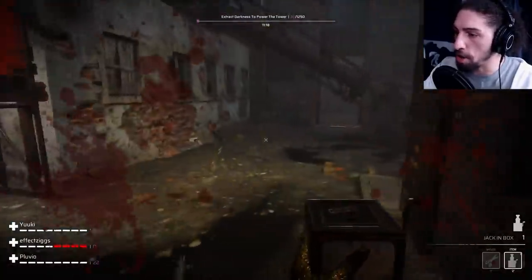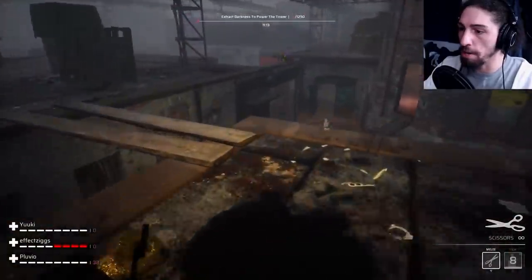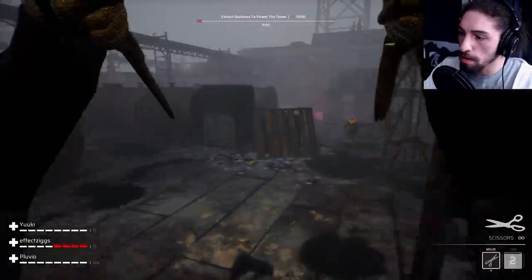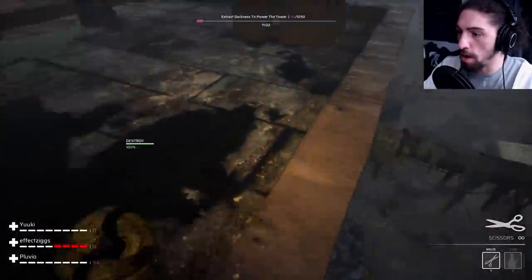So what I usually do on Slaughterhouse is go to this one spot because there's usually two people that go to it. You want to try and throw your boxes down as much as possible. I threw that box and that's actually a decent spot for the box.